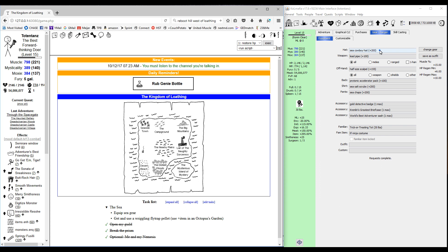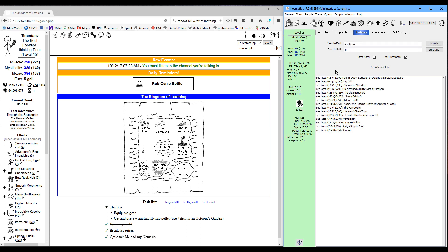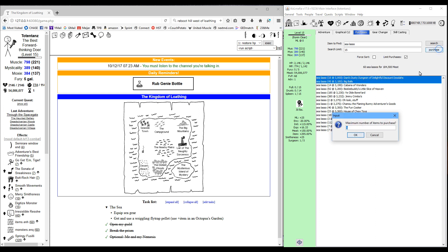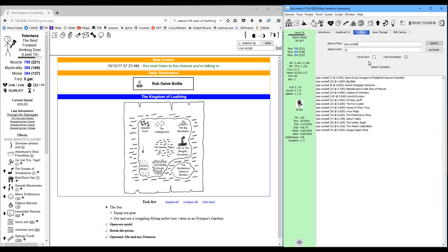Initially what we want to do is equip the sea cowboy hat and the sea chaps, then head over to purchases. We're going to buy a couple dozen sea lassos — we'll do 24 to be safe. We'll also need three sea cowbells.